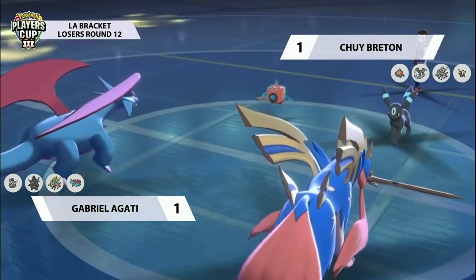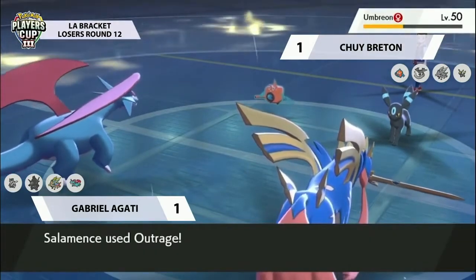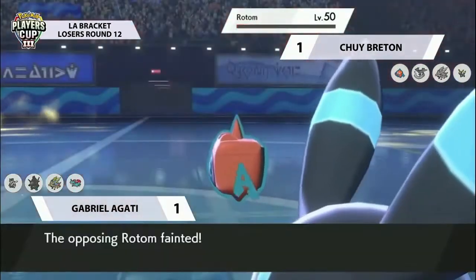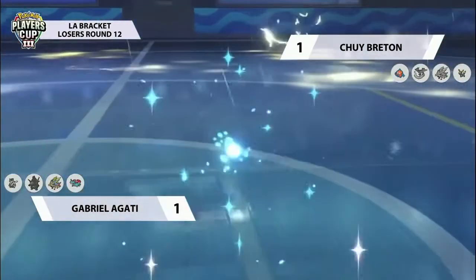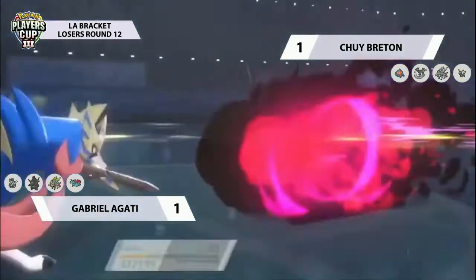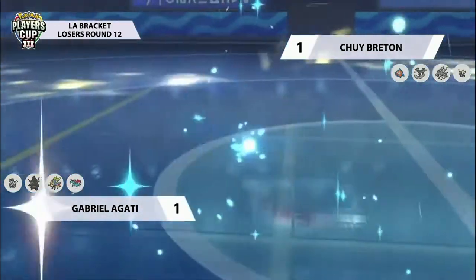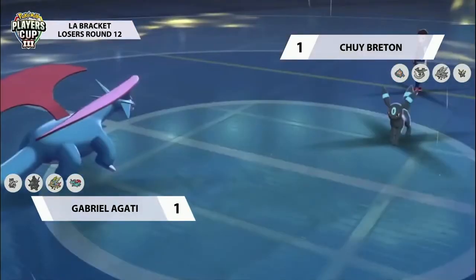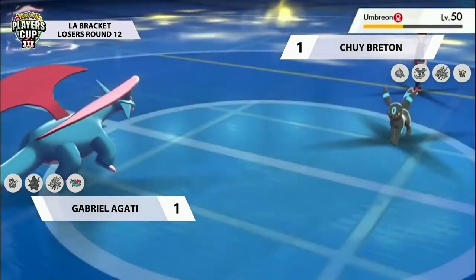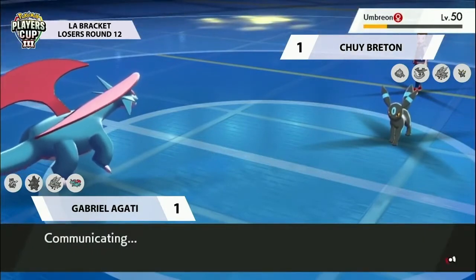Sacred Sword does a huge chunk of damage to Umbreon - thankfully it has its Berry to munch on and regain some HP. But unless it does something drastic this turn, it's going to have to take another one next turn. Outrage connects onto the Rotom, removing it from play, and this leaves Umbreon really exposed. With two Pokémon on Gabriel's side both outspeeding Umbreon - and Umbreon having no access to Protect - Outrage from Salamence onto an Umbreon unable to protect itself could be exactly what Gabriel Agati needs to close out the set.